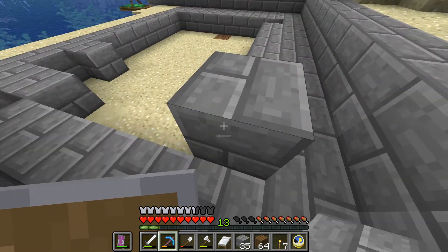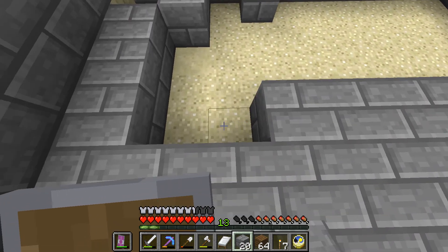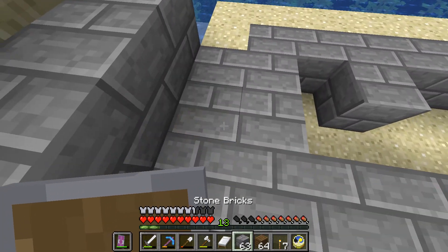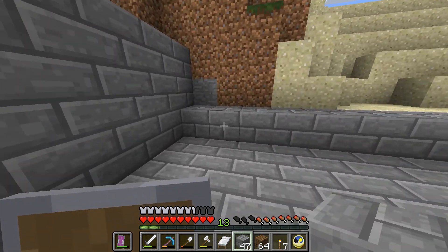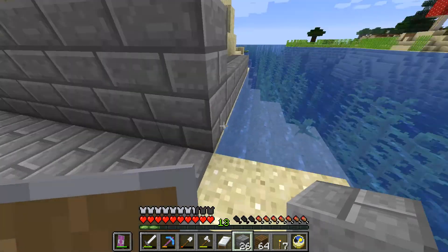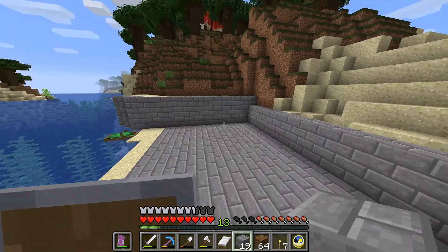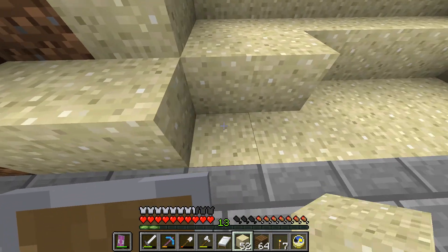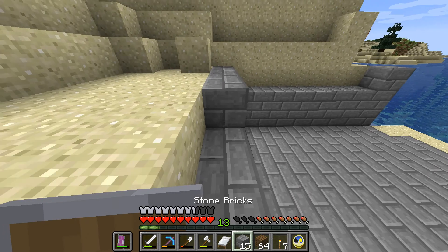I'm running very low on coal, so I'm actually making charcoal now in massive amounts — just smelting all the wood I have. I have a lot of dark oak wood left over from finishing the treehouse, so I'm happy to spend that. It's going to be three blocks in here too and it will be filled up with sand. I'm running very low on stone bricks.